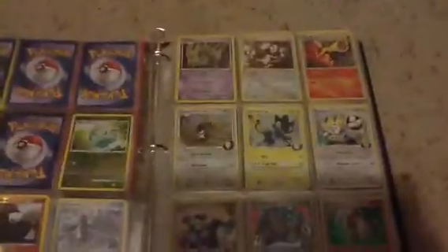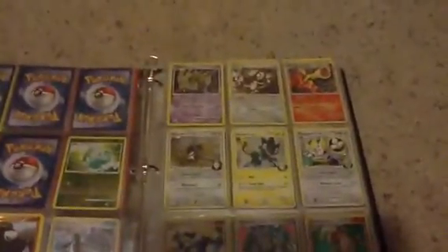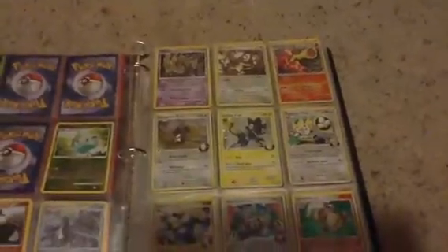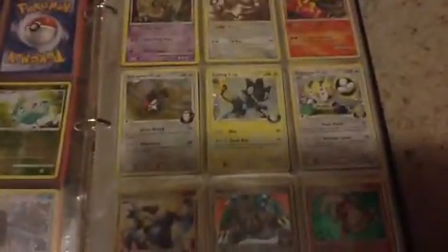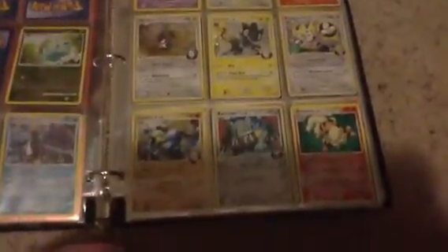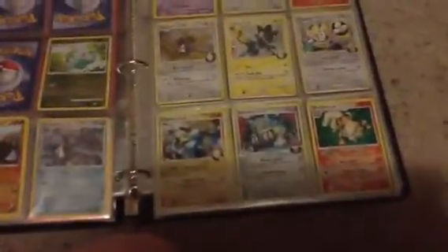Moving on to holos: Giratina holo, Smeargle holo, Magmortar holo, Staraptor FB holo, Luxray GL holo, Regigigas FB holo, Lucario GL holo, Medicham GL holo, Arcanine holo, Tauros holo, Celebi holo — that's actually a reverse holo, I don't know why it's in there.